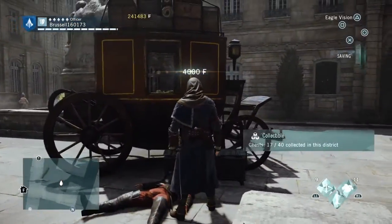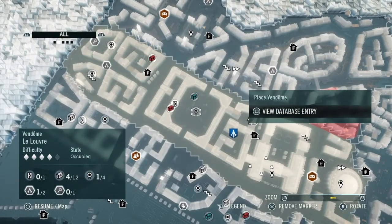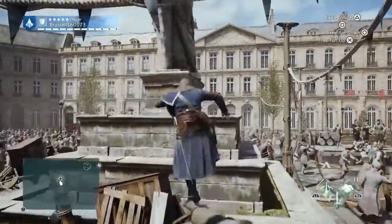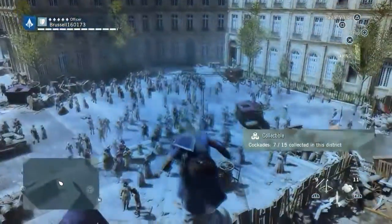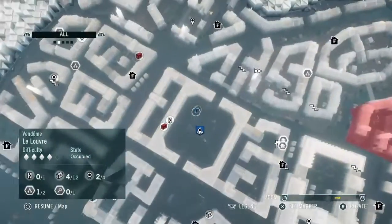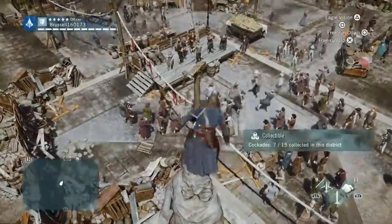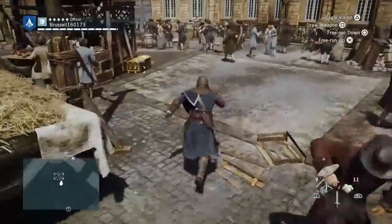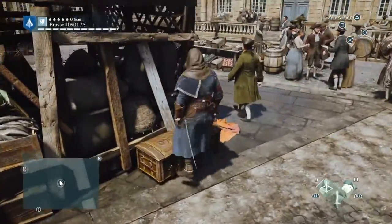Bear that in mind when you do these. From there we are going to go to another cockade — this cockade is up here on top of the statue. From the cockade we're going to go to another nomad chest, which is just over here. From the statue you saw where it was.